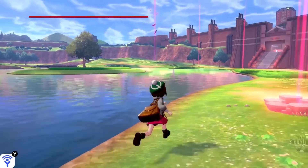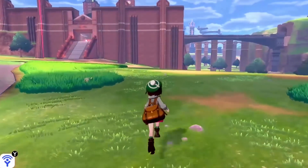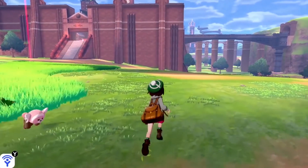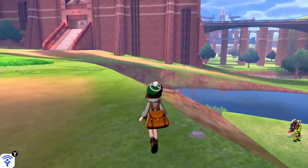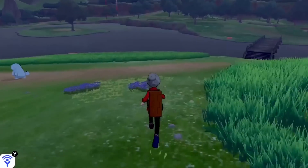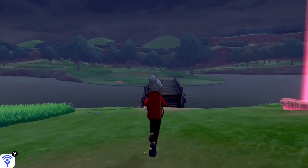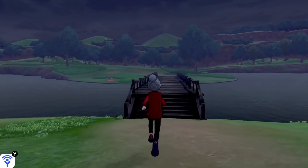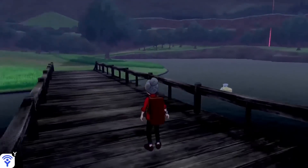The Wild Area is a trainer's playground that you'll get access to fairly early on. This area appears to be the biggest we'll explore in Galar, and it's got plenty of unique features. This includes considerate things like being able to access your PC — where you store Pokemon who aren't in your party — directly from the menus while in the Wild Area, freely rotate the camera, and earn special currency called Watts to buy items like curry ingredients and camping gear from merchants in the area. Some items for sale are exclusively sold in the Wild Area.